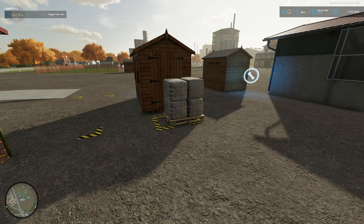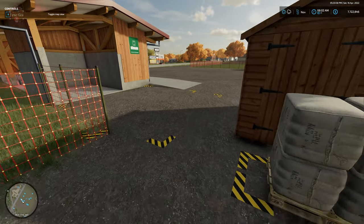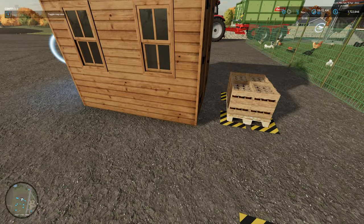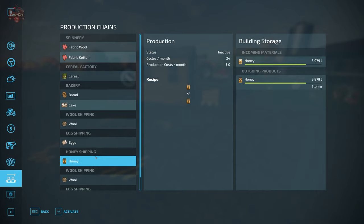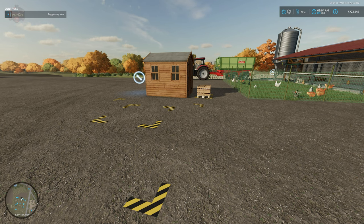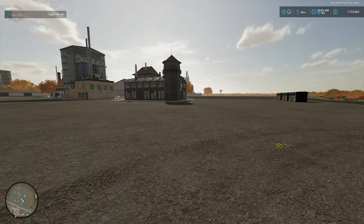You can see the little trigger here at the shed door — that is where pallets will spawn once enough product has collected in the warehouse. So we have our input trigger, our output trigger, and our spawn point. We now have eggs and honey here. I'm going to move wool to distributing, eggs to distributing, and honey to distributing, then fast forward an hour to watch the product move from the warehouse over to our production facilities.